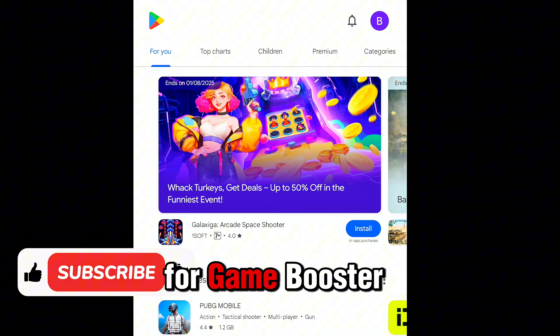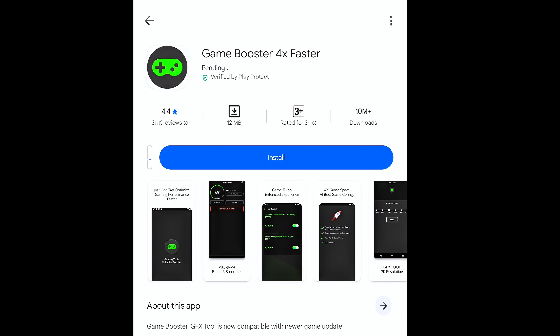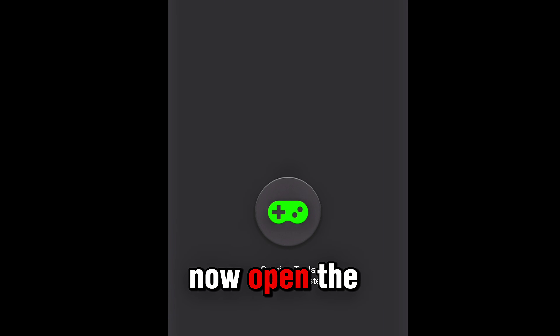Go to Play Store and search for Game Booster 4X Faster or any trusted GFX tool. Download and install it, then open the booster.